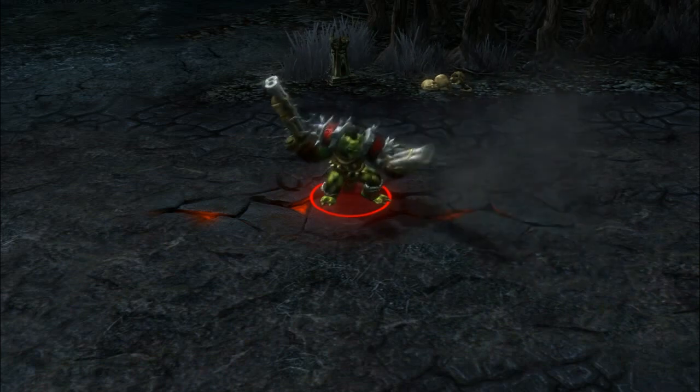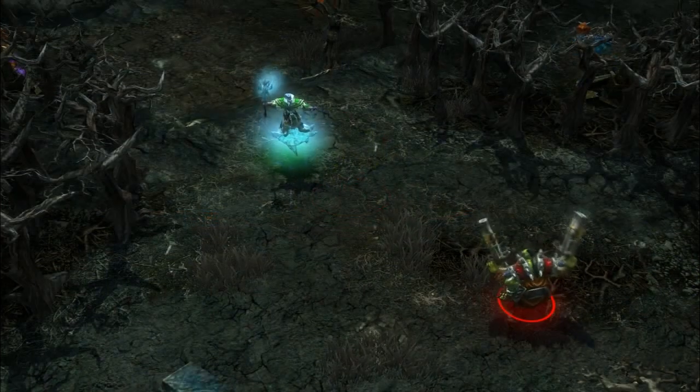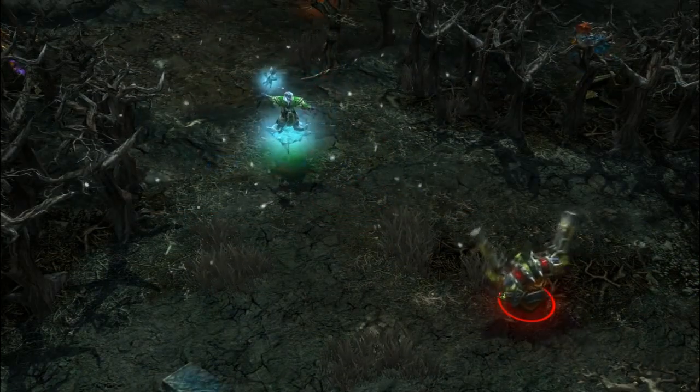At level 4, this skill has a 40% chance to hit, making it a suitable counter to channeling abilities, such as Glacius or Tempest's Ultimate.